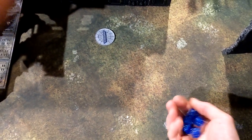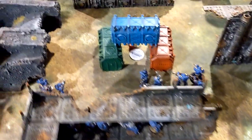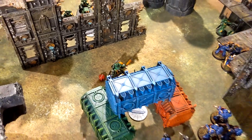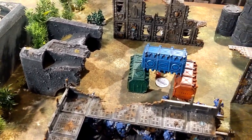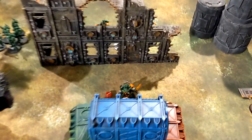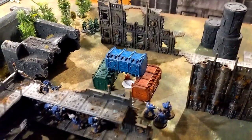The battle continues in the middle of the table — incredible result! The Salamander Captain single-handedly kept that side in the match. In terms of points: two for Engage at end of my turn, and we tied on Grind Them Down so nobody gets those points. I had to kill that Captain — very big moment. Killing the Blade Guard Ancient would have been huge too, but denying Grind Them Down from him is still a win. We'll come back after Salamanders turn three.